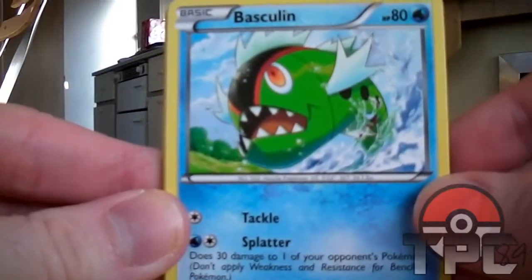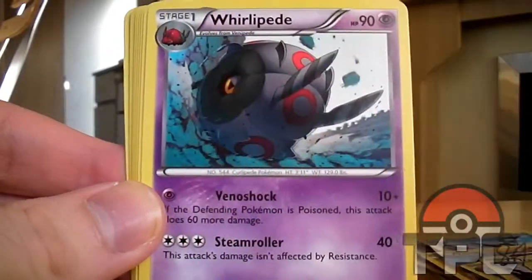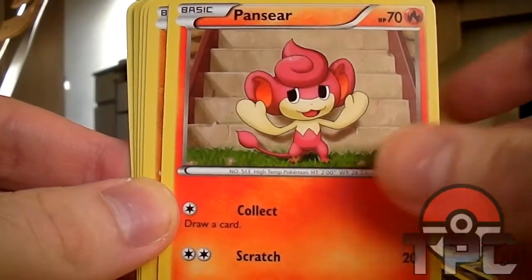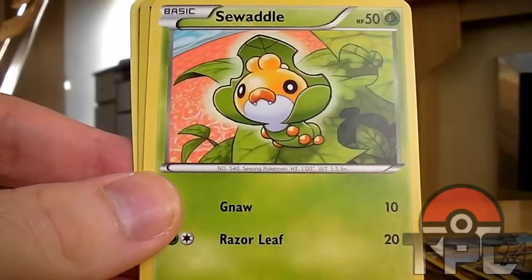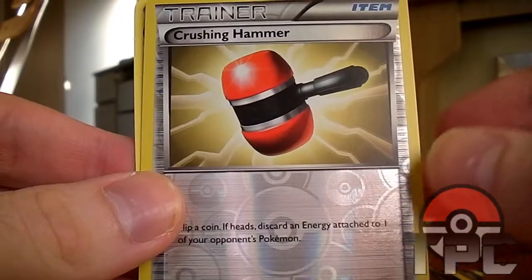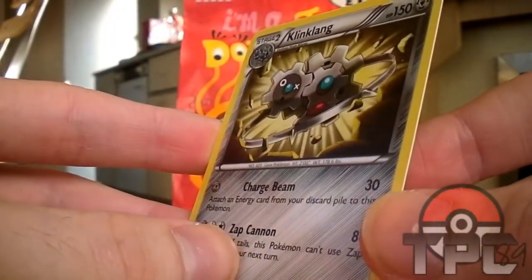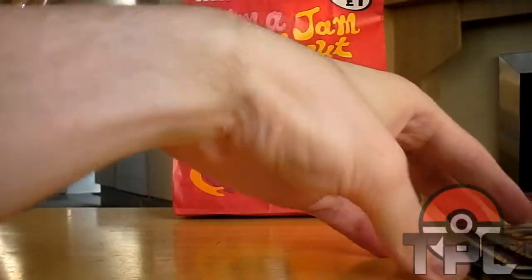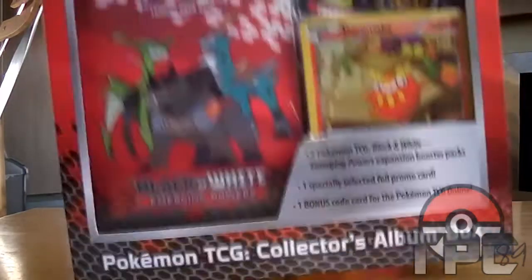Okay, got a Basculin which looks very evil - nom nom nom - a Gothita, Venipede, Ducklett which looks very happy, Fraxure, Basculin in a different design, Sewaddle, Klink, and that's the reverse. And a Klinklang rare - that's actually really cool! Wicked, it's a holo - better than the other one, yeah, better than the other design. So two holos out of those four packs, which is pretty good - well a holo and a full art. Next: album box!